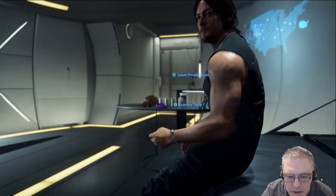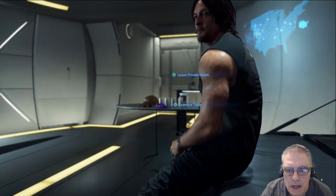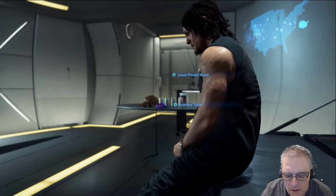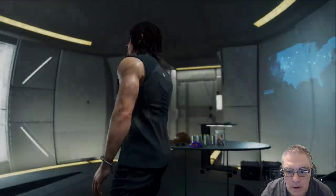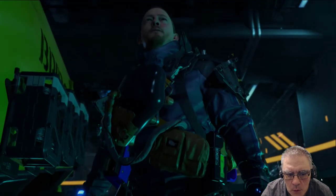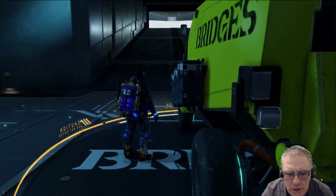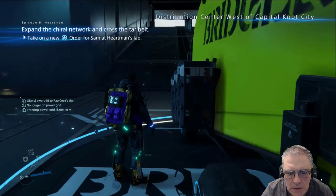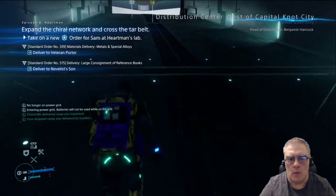I have fast traveled back to the distribution center slightly southwest of Capital Knot City. One of the first tasks after fast traveling is to go to your private locker and equip yourself with the kit that you need. For this video I'm not going to need a huge amount of kit because I'm just going to go traveling the network.